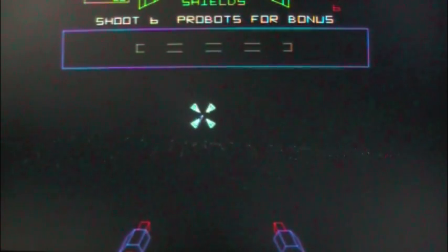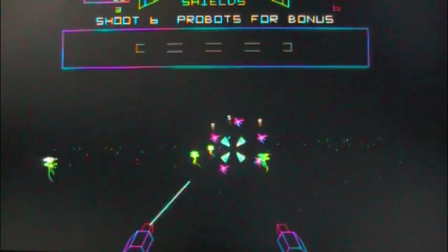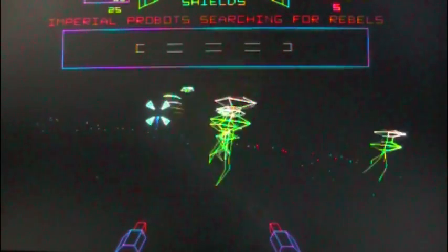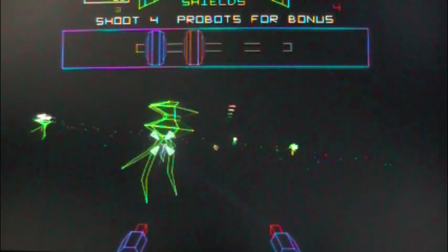There are three settings: easy, medium, and hard. If you decide to do easy, you don't get any bonus at the end of all the stages, which there are four. Here's the first one, where the object is to destroy the probe droids. You'll notice they're transmitting a signal, and it's important to destroy those signals before they reach the top of the screen.